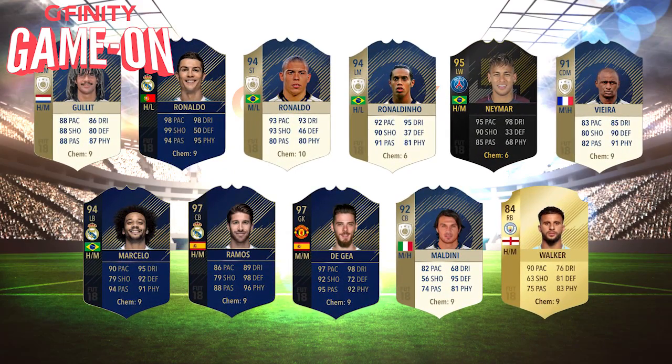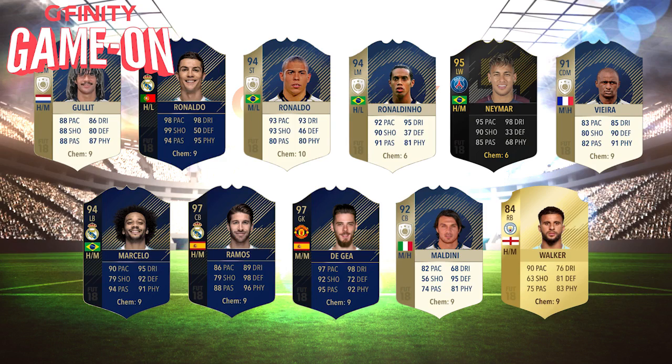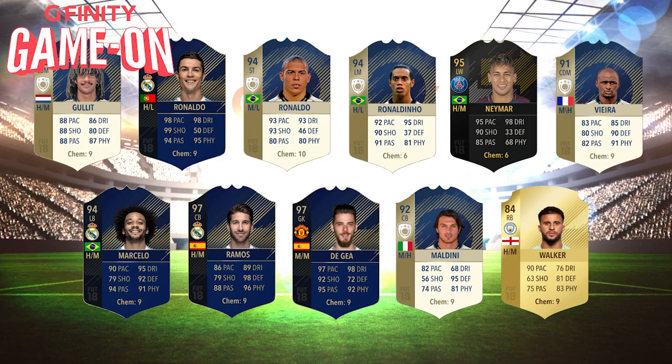Talk to us about your team for Friday. So in goal I have TOTY De Gea. Left-back, TOTY Marcelo. Right-back, 84 Walker. Two centre-backs, Maldini and TOTY Ramos. In the central mid, Gullit, Rivera, and Ronaldinho at Icon as well. And as a free striker, TOTY Ronaldo, Brazilian Ronaldo and Neymar, 95 as well at Icon. Feeling confident? Yeah. Happy with the team? Of course — we can use every player, so I'm really happy.